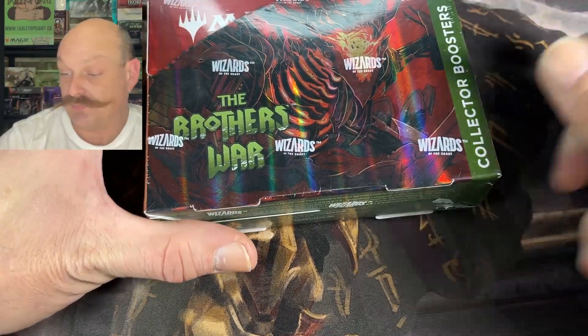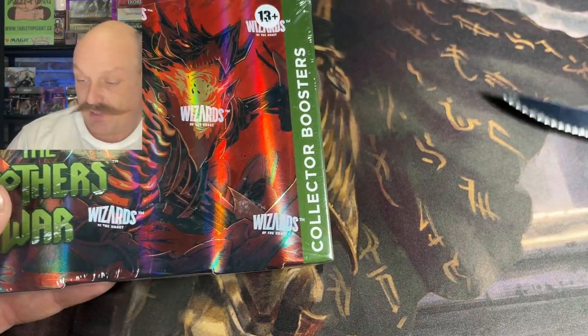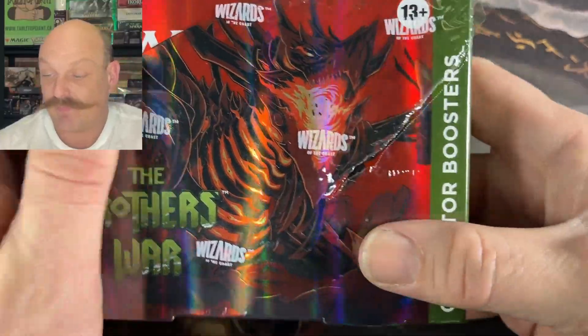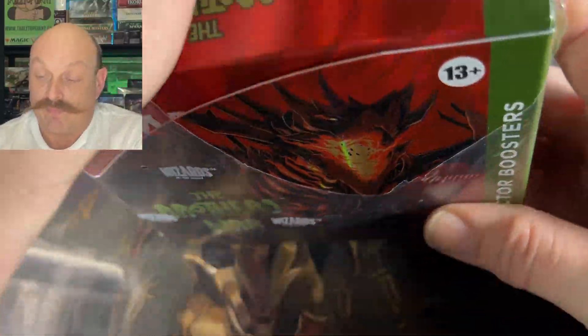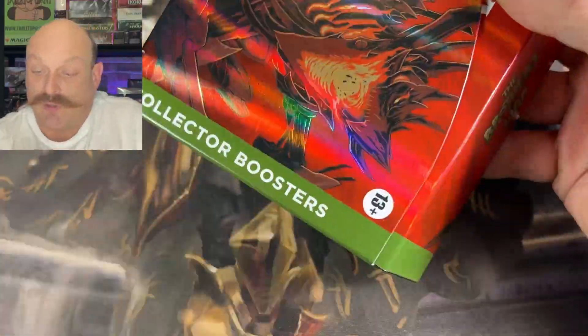Starting with patron box number seven — I've lost count. Maybe 13, 14, 15, 16 — I don't know. There's lots of Bro War you can go back and check out. We have hit a serialized already. Last video we had two Mox Ambers. It was awesome.